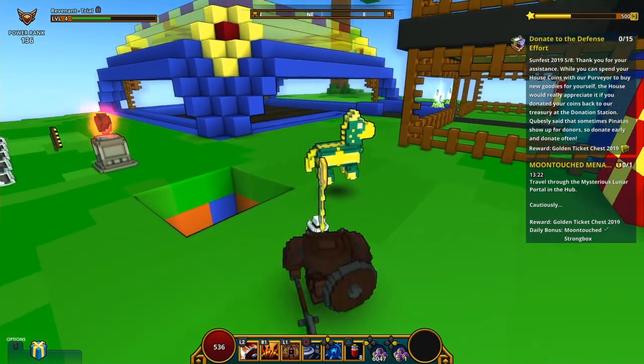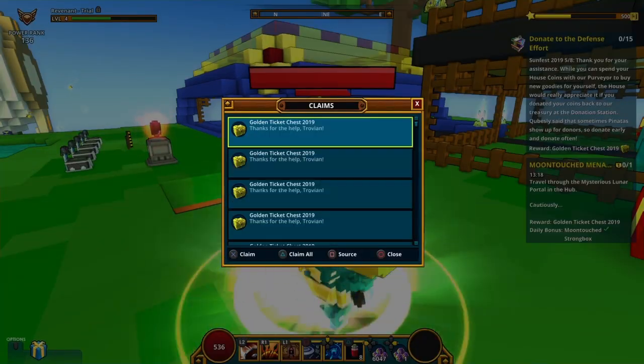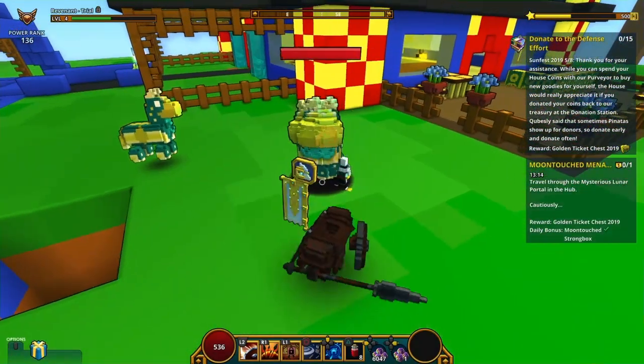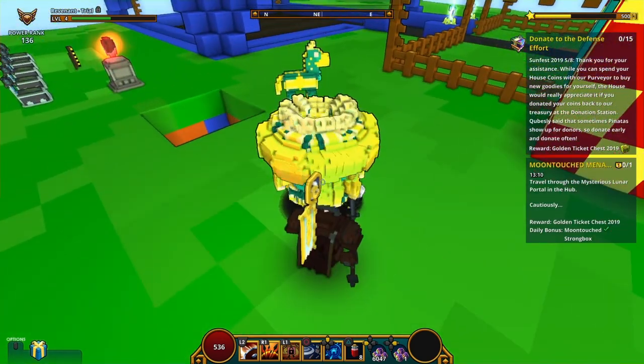So yeah, you can spam this. I'm pressing both triangle and X, and just look how many pinatas there are. I don't know why this happens, but yeah, this is a really fun glitch to use.